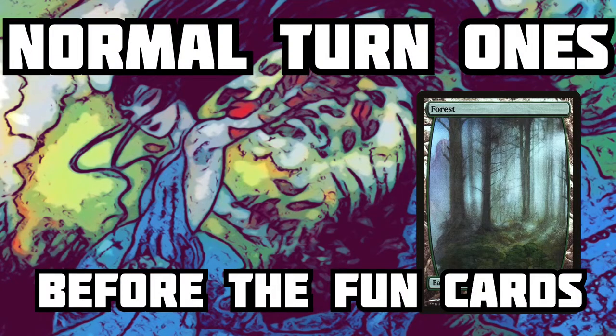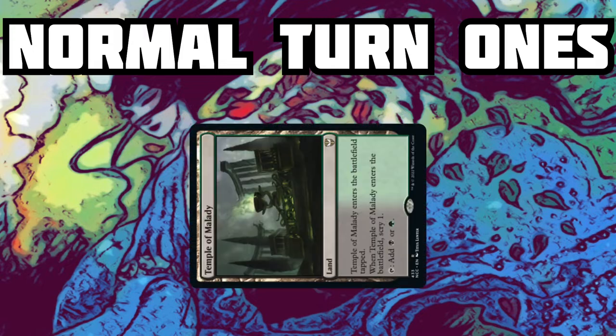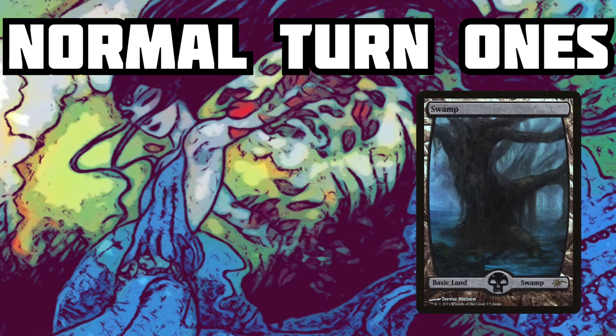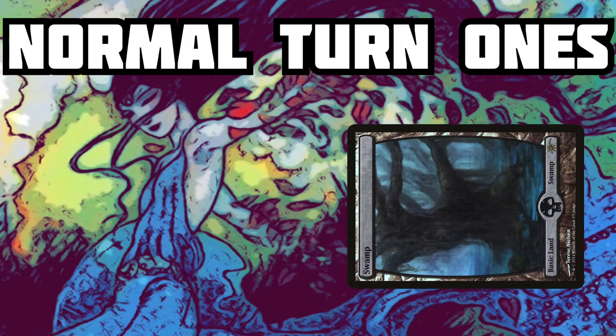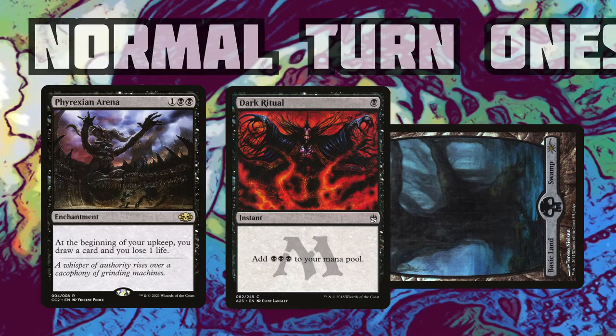Let's take a look at some normal turn one plays in Commander. A Sol Ring — that's a classic play. We can scry one with this land. We can throw down a Swamp, throw that into a Dark Ritual, and then slap down a Phyrexian Arena to get that card draw going.